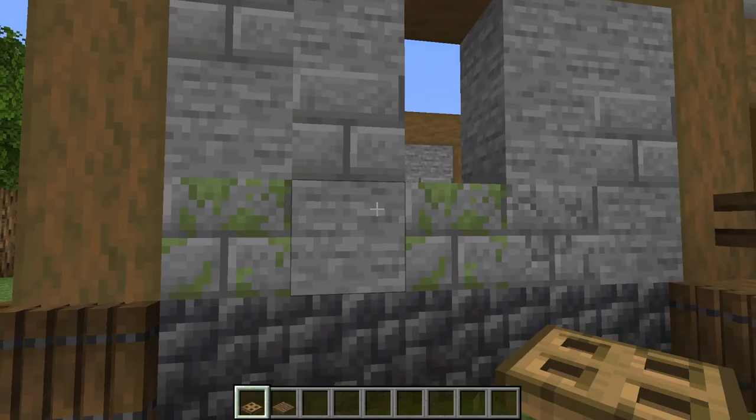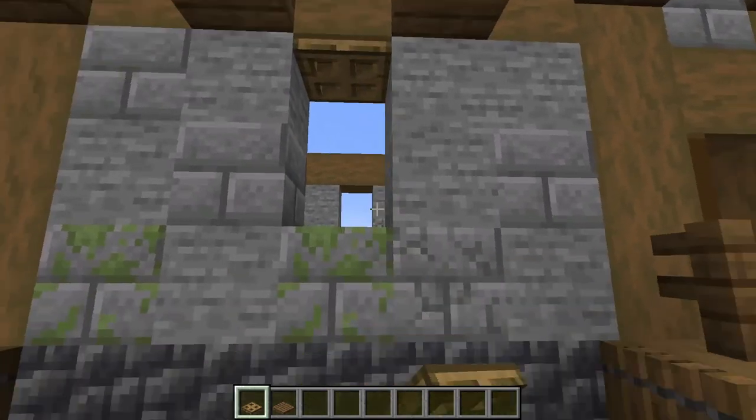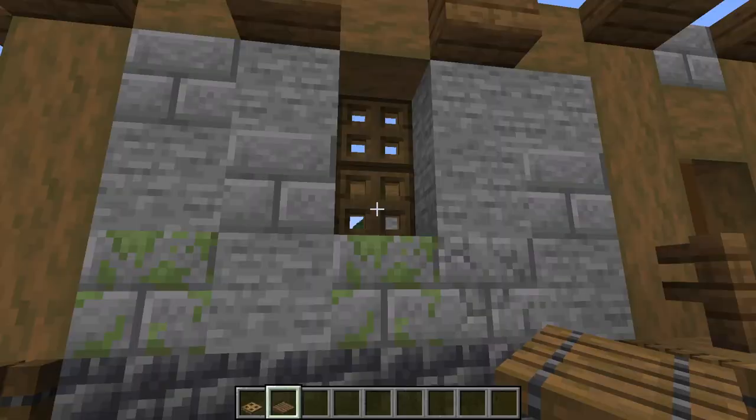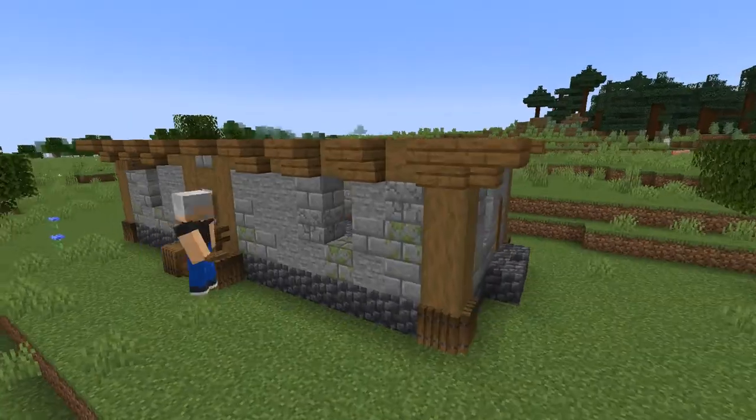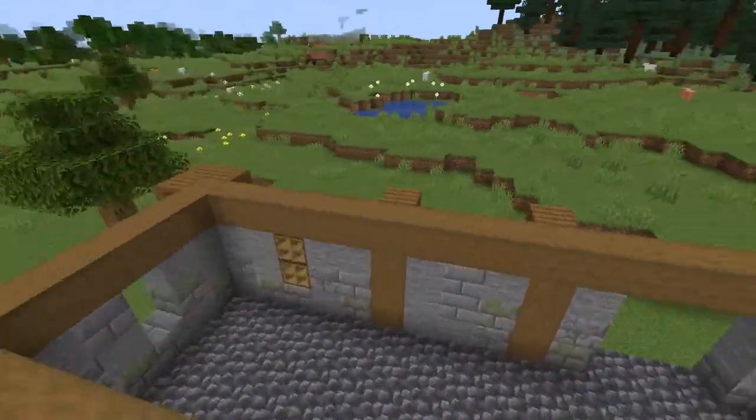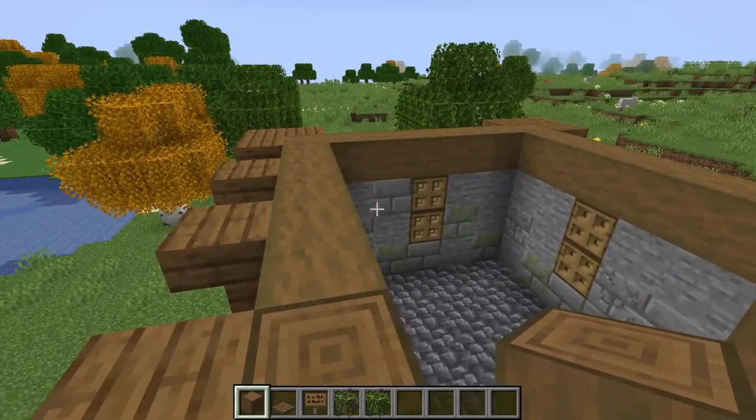Grab your oak and spruce trapdoors and fill each one of these windows with an oak trapdoor, one at the top and one at the bottom. Then shift-click to place a spruce trapdoor over the top trapdoor, then place another spruce trapdoor above it. Go around the house and do this on every window.